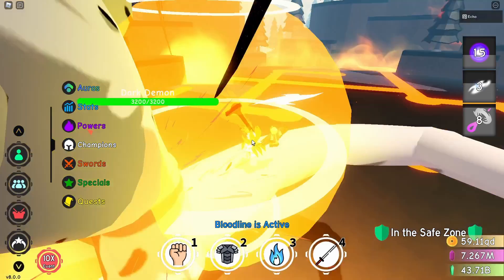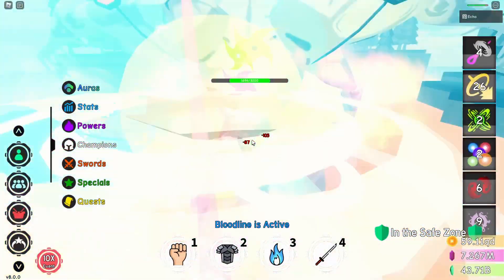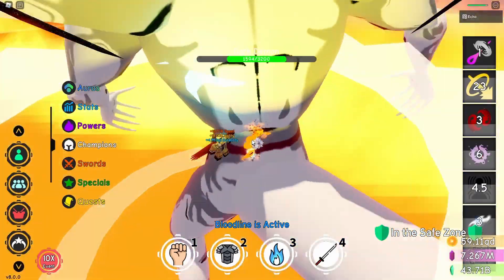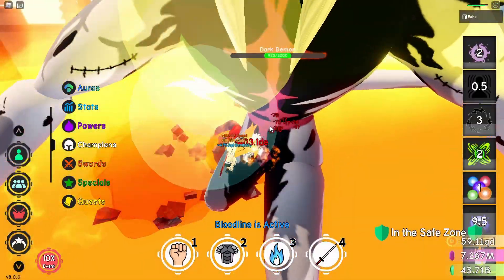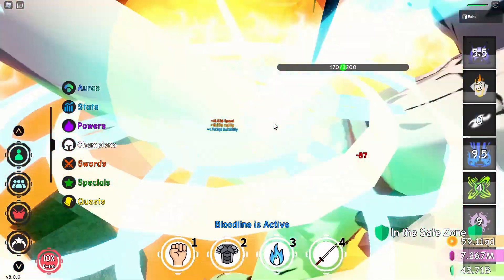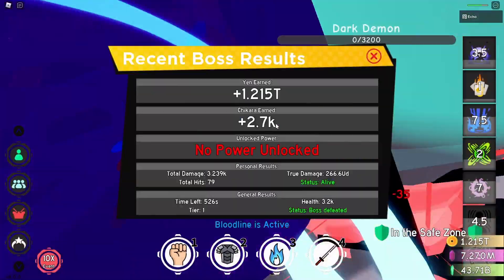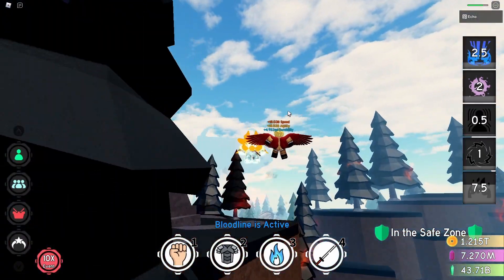Alright, two hours later — I did not know when this thing spawned in, but I think it has less HP when you're in a solo server. If you hop into a public server it's going to take like 10 times longer. 526 — I think that's way faster than my Akaza run because it doesn't get out of stun or anything.